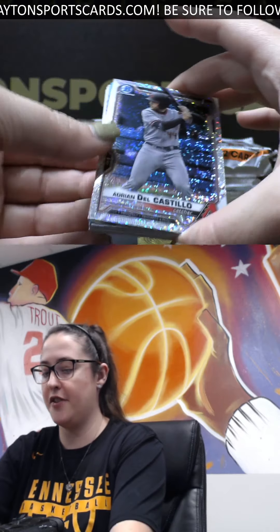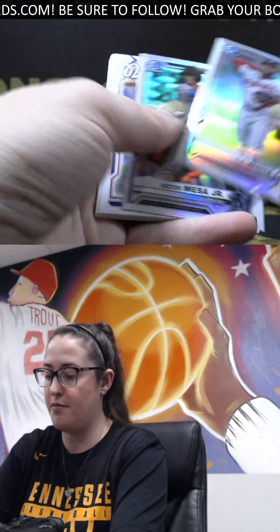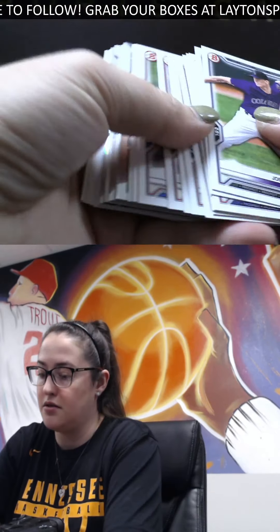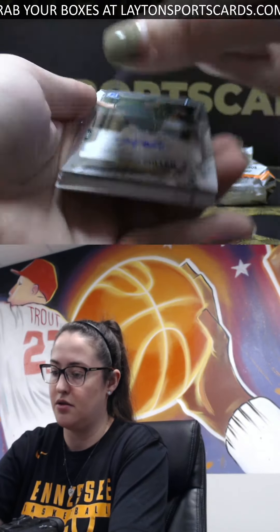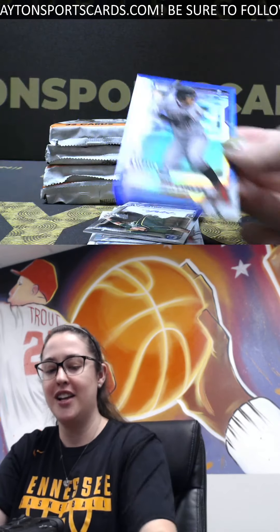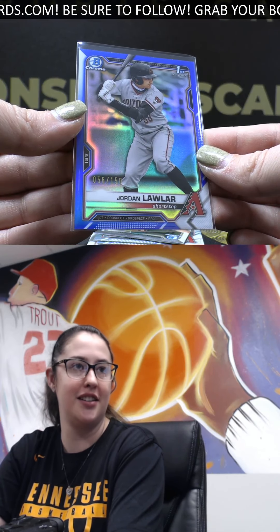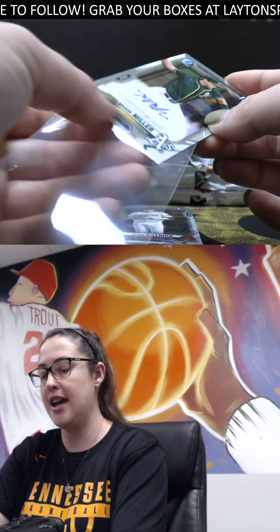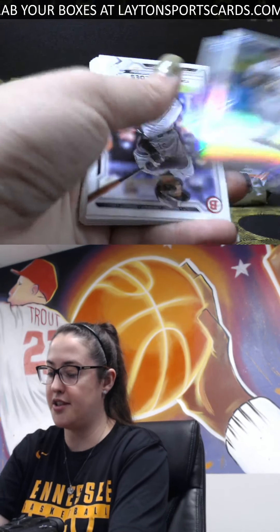We've got speckle, first Del Castillo, D-box, TJ White first refractor, meso refractor. We have blue to 150, Jordan Lawler — boom, there you go Arlo, nice hit there, 56 out of 150. I'll mag that one for you, congrats. And then we've got a first auto, Mason Miller, pitcher for the A's.